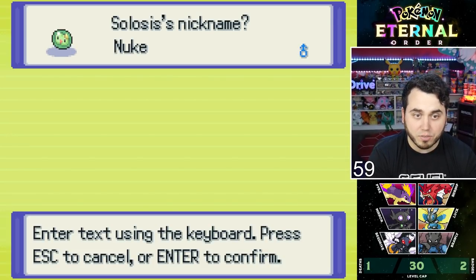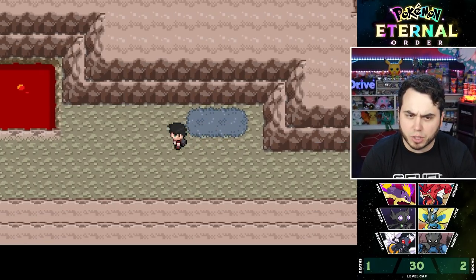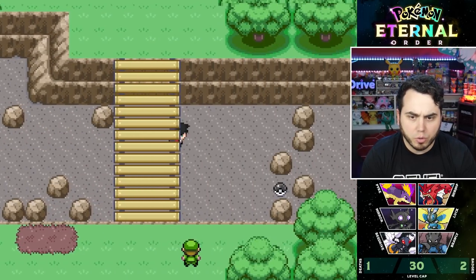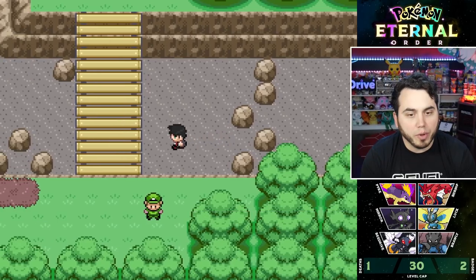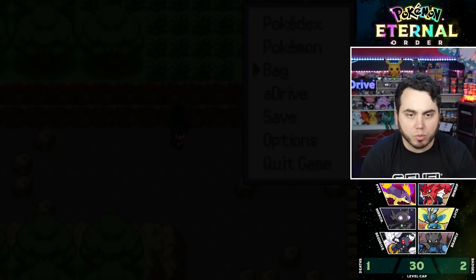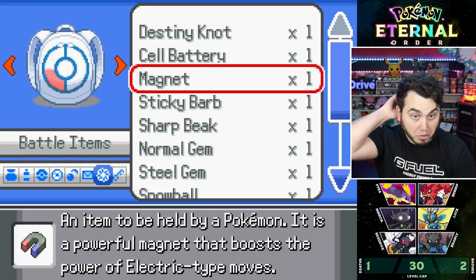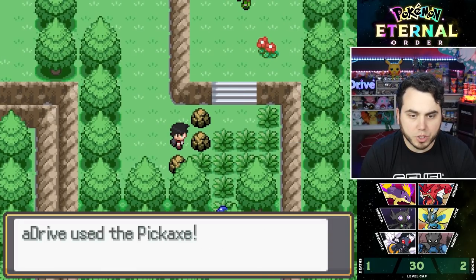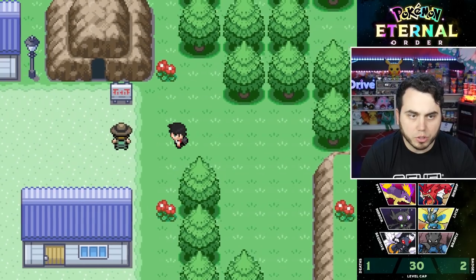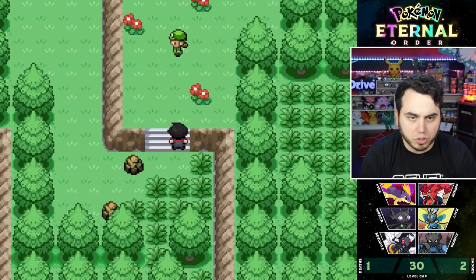We got out of Hidden Valley — it was a great place to train. We actually got some Babiri Berries, which could be a sign for the next gym being Steel-type. We're out in the Sunray Path now. We picked up the Shell Bell as a very solid item for battling. I think we can press onward outside of Celia. Now we've got a new route called Melodia Hill, and this is where some of the tough trainers were.